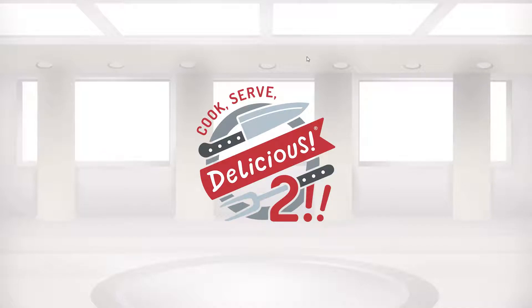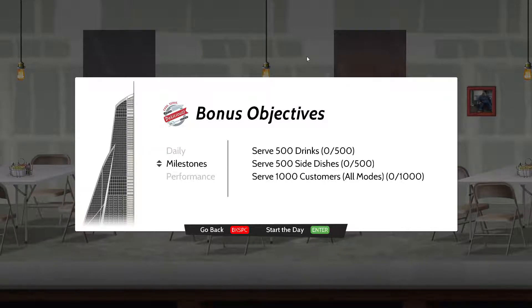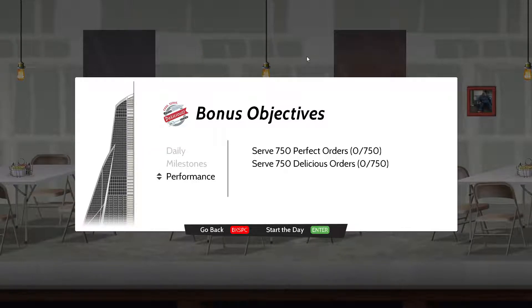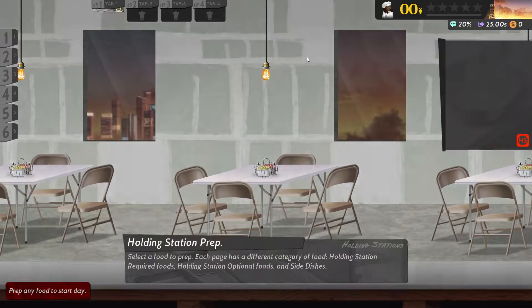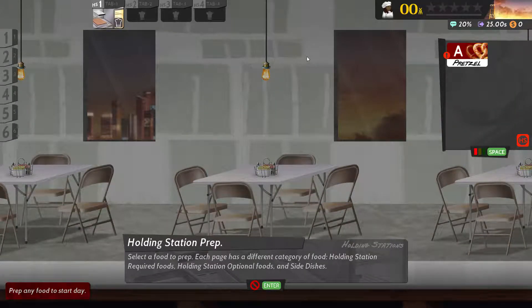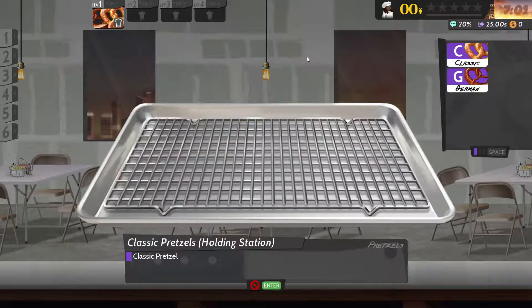So the basic thing here is you're trying to fulfill orders that customers are bringing you. Bonus objectives: earn a 5x combo, earn two perfect days, earn five — okay — sort of 500 drinks. Those are milestone performances. Start the day. Prep any food to start the day. Holding station prep.